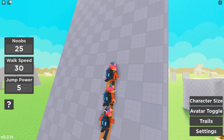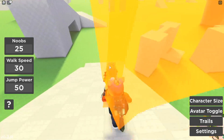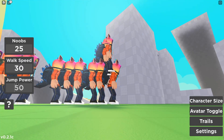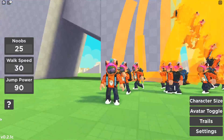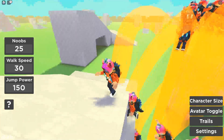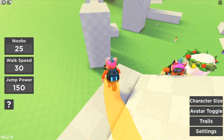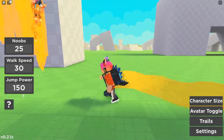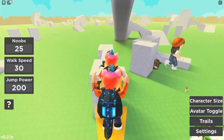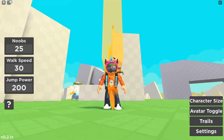Is there actually any parkour? I'm going to lower the jump power back to normal and walk speed just a little bit faster. I could have made that jump with better jump power — I'll make it 90... maybe 150. There we go. I'm waiting for all my people to get up here. I still can't make that jump so I need to make it 200, maybe 300. With jump power at 300 we can pretty much jump onto anything we want.